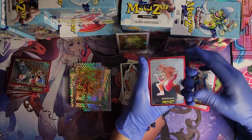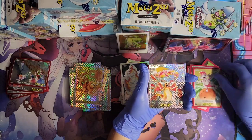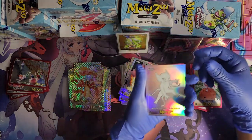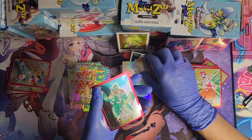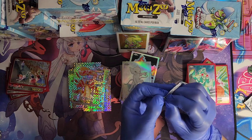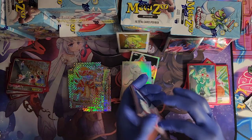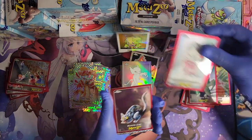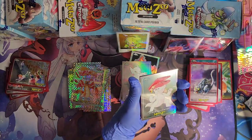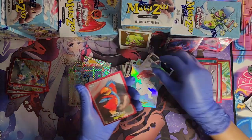We got Kushtaka, Minihune, Pasta Bird X-Fractor alternate art, Hopkinsville Goblin, and Mantis Man. Taro Bird, Minnesota Iceman, Black Cat, GG Bird X-Fractor, Sewer Alligator refractor — very cool — Pizza Aoki, and a Taro Bird.